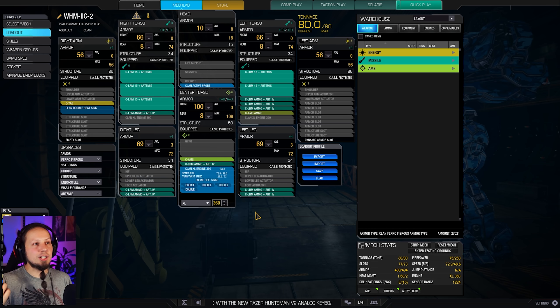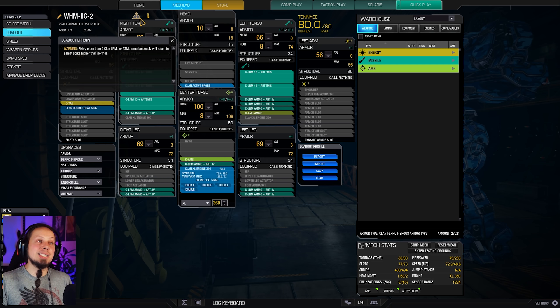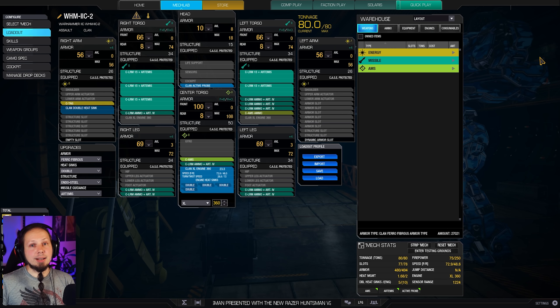You can basically fire those missiles continuously if you do it the right way, because firing more than two clan LRMs or ATMs simultaneously will result in a higher-than-normal heat spike — that's the ghost heat mechanic. However you can fire four of them quite nicely because we have a good heat threshold here.